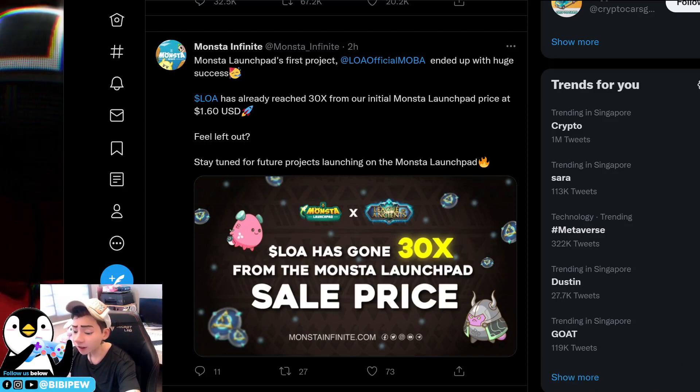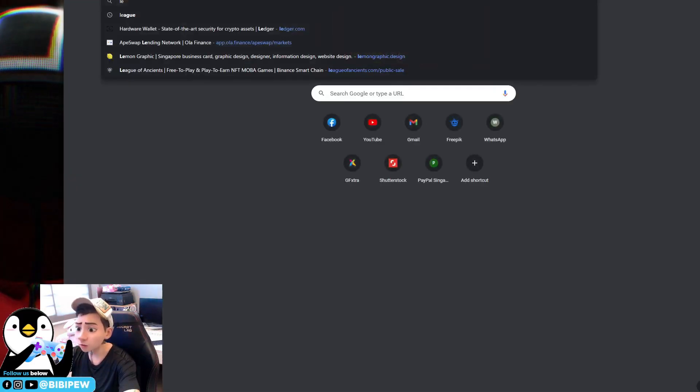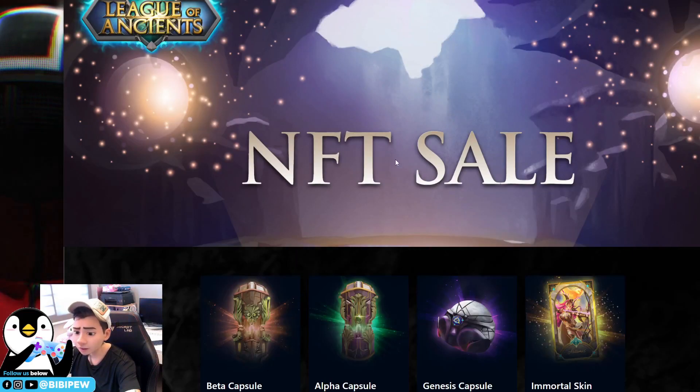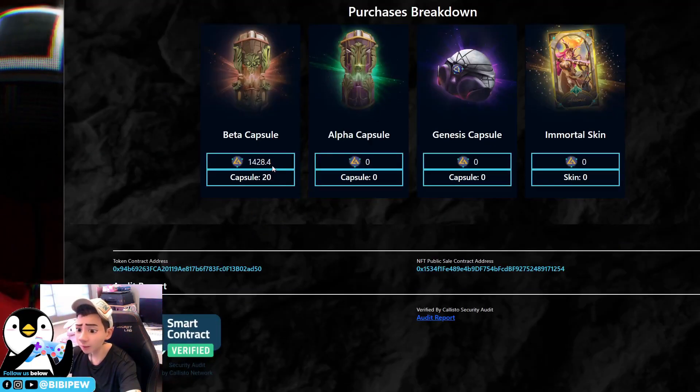I'm going to show you how to claim your LOA tokens. LOA tokens are the tokens that you can use in-game for Legends of Ancients. There are two ways to get LOA tokens: one is to purchase from the LOA website. I did purchase the NFT a few days ago — I bought beta capsules. Each beta capsule entitles you to 71 LOA tokens, so I bought 20 of them, giving me 1,400 LOA tokens.